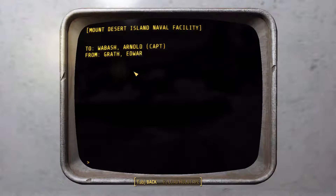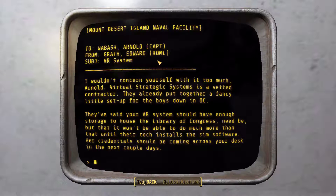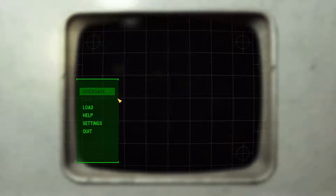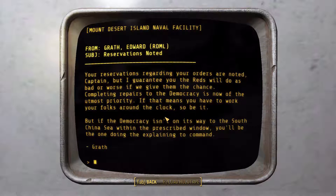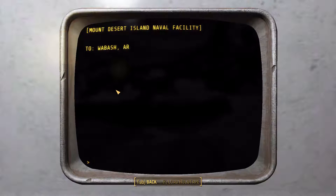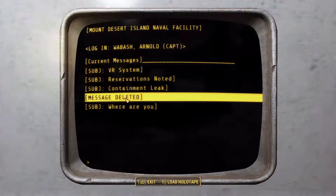Current message — Sub VR system. To Wabash Arnold, Captain, from Garth Edward, Rear Admiral. "Wouldn't concern yourself too much with this Arnold virtual — the SS system is a vetted contractor. They already put together a fancy little setup for the boys down in DC. Reservations regarding your orders are noted, captain. But I guarantee you the reds will do bad or worse if we give them the chance. Repairing the democracy is now the utmost priority — if that means you have to work folks around the clock, so be it. If the democracy isn't on its way to the South China Sea within the prescribed window, you'll be the one doing the explaining to command." So they cut corners — containment leak on the democracy, convenient. Hazmat teams have been dispatched to clean the facility; it's going to be weeks until anyone can get inside safely.